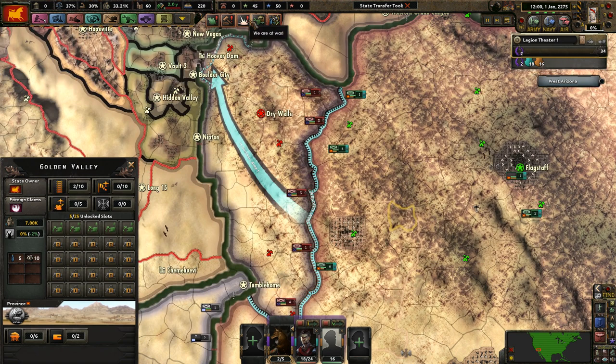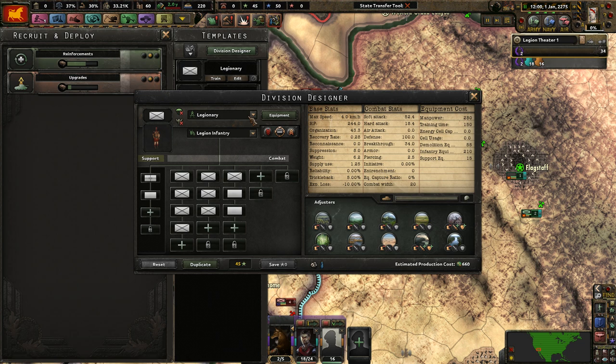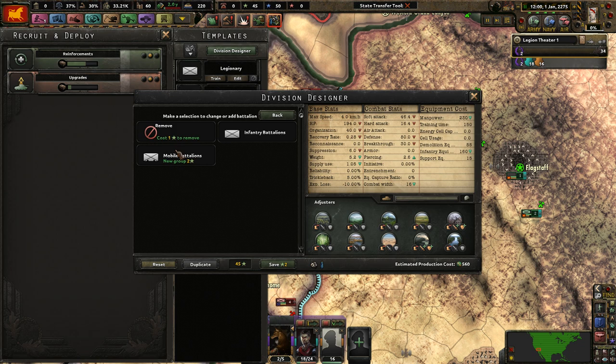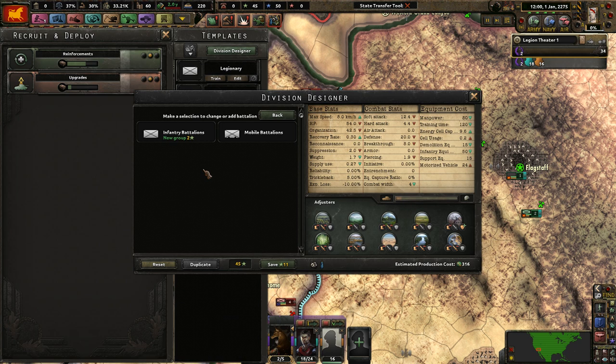We're at war and we don't have a template right now for scrap motorcycles, so let's design a division. We'll duplicate one, remove everything from the whole tree, and start fresh.